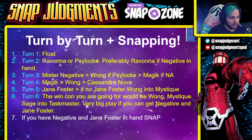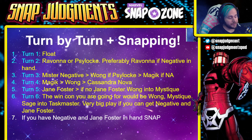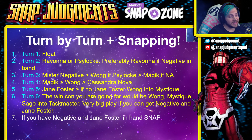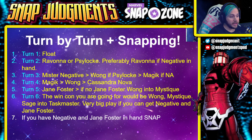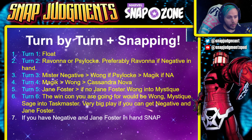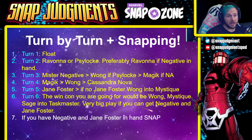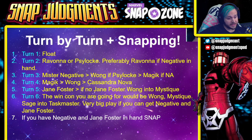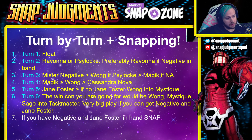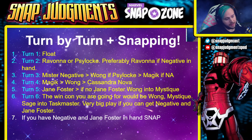Turn by turn snapping for this deck: Turn one you're going to float your energy. Turn two you're going to play either Ravona or Psylocke — preferably Ravona if Negative is in hand. On turn three you are going to play Mr. Negative if you can. If not, you can do Wong if you played Psylocke, and then Magic. You do want Magic on turn seven if possible.